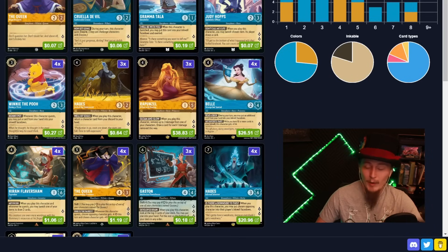Our Let It Goes are also at the top end, running Tamatoa. Tamatoa with the items is very powerful — that 8 butt on him is very difficult to deal with. Tamatoa and Hades both have this ability where they gain more and more lore to quest for based on certain things: for Tamatoa it's items, for Hades it's villains. So we're running a healthy number of villains. We can win with Tamatoa or Hades. Let's jump in.